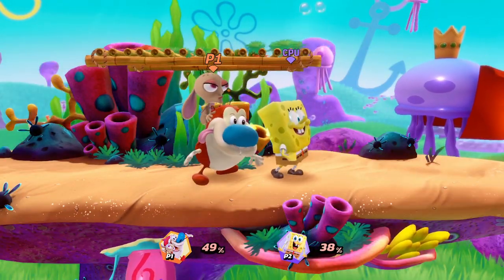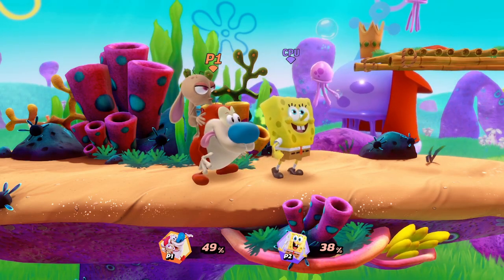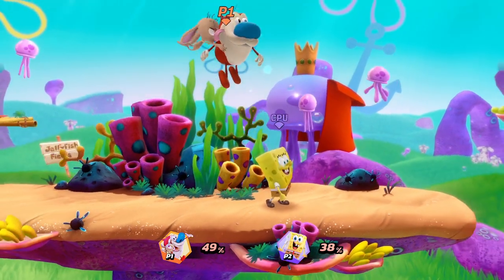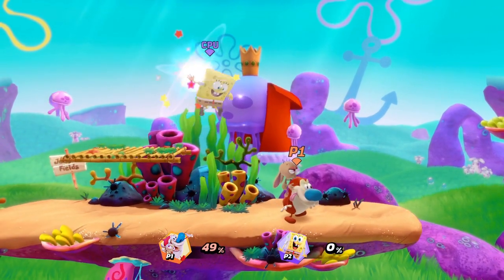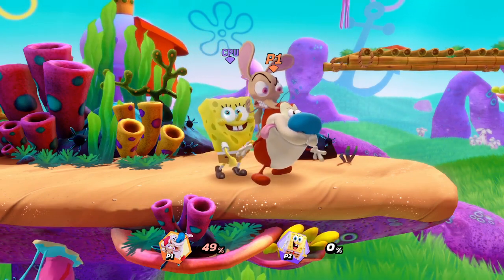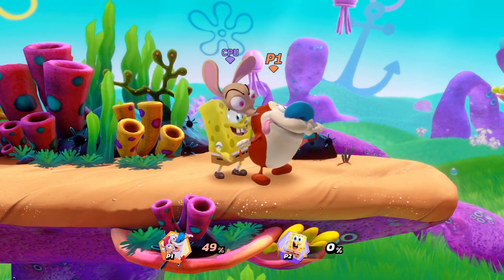Running Stimpy does have some waft combos, mostly with falling Up Air into Waft. This works better around lower percent. Near the ledge — even mid-stage closer to the right — this killed around 40%. At the ledge this move will kill very early. That about wraps up the main combos for Ren and Stimpy.